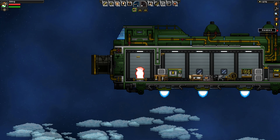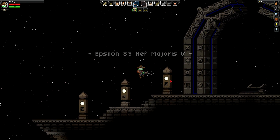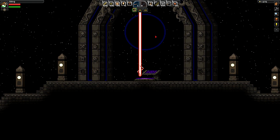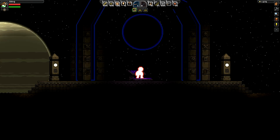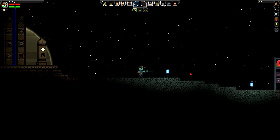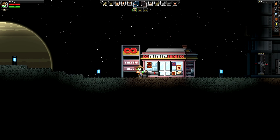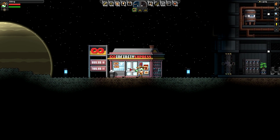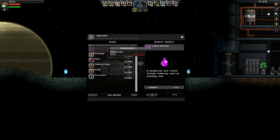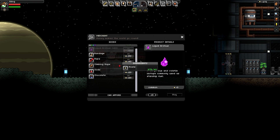Let's try going a different way this time. This looks more like it — oh hello, Infinity Express! What is this? You can buy some of the stuff we need to fix the ship, but we're not going to do that right now. Soda and chocolate!